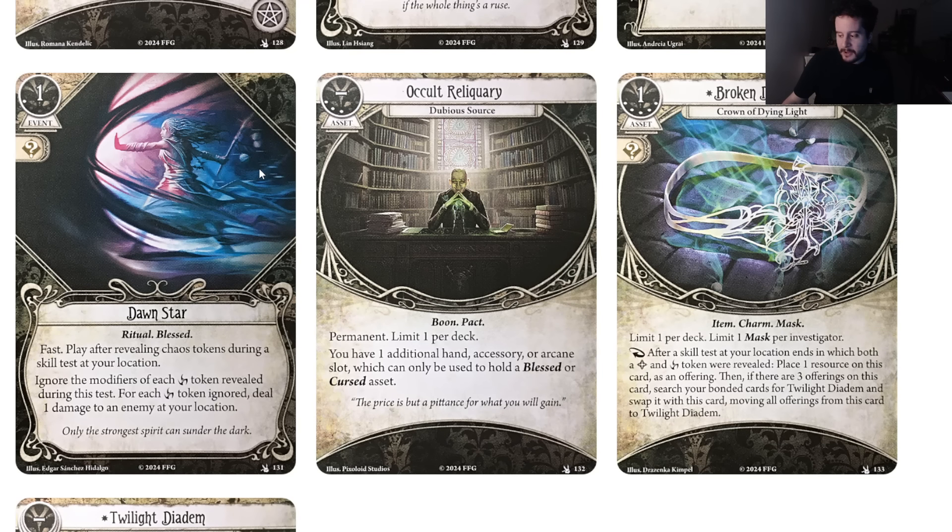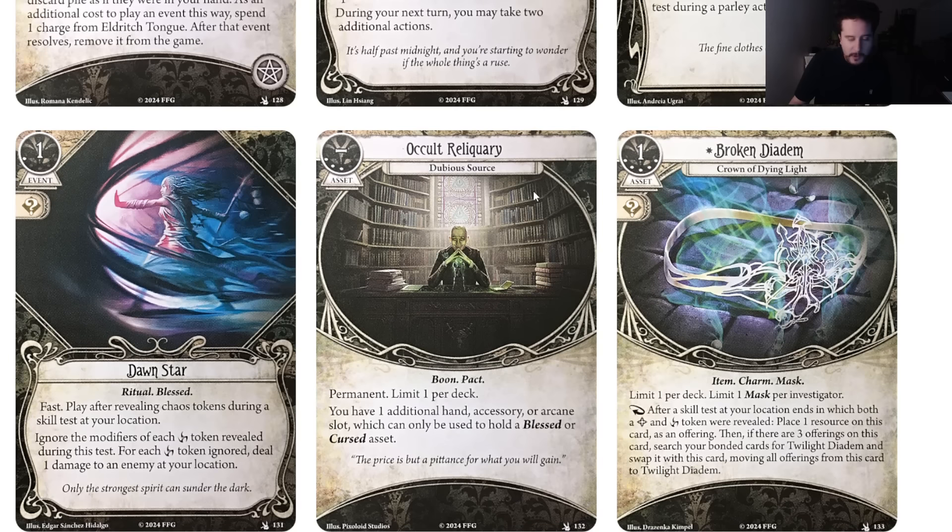Someone raised whether this works with the rod — you're ignoring the modifiers, so tokens whose modifiers you only reveal might not count. That's a good call on the wording. But you can use the rod during skill tests as it's currently worded, and it counts as revealing tokens during that skill test — and that's why we love the rod. I think Dawnstar is sick and I'm going to play the hell out of it in curse decks.